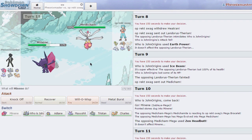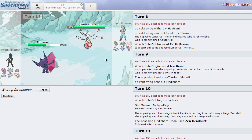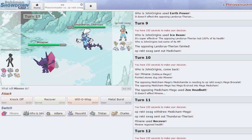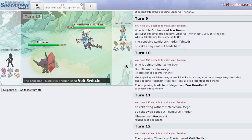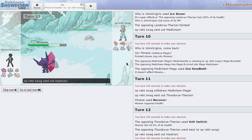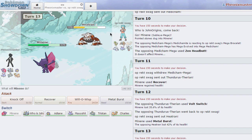He has Zen Headbutt and I can just go for Recover. Most likely he's gonna go into his Heatran. He goes into Thunderous — I can actually just click Metal Burst and do damage to that Heatran. I do have Metal Burst and it does so much damage, holy crap. That's pretty nice and because he does not have leftovers he's not gonna recover any HP.